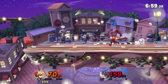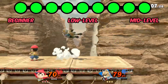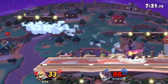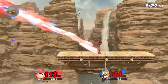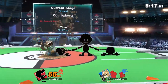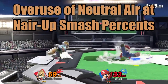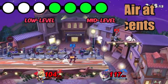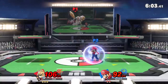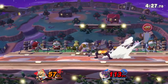Fox mains get a decent reward if they hit a side B, often being able to follow up with an up air which can lead to a kill. However, on block they are punishable, and you're often able to punish the Fox very hard for landing on stage with it. A good idea is to stand on stage without shielding when the Fox player recovers to bait it out — you can often just dash back, forward smash, and land a kill. The same goes for up B; landing on stage with either of these moves is pretty punishable. Neutral air to up smash is a great combo for Fox and a fantastic way to secure early kills, but when you're at that magic percent for it, that's often all the Fox is looking for. You can beat it out with disjointed moves, dash away and punish right before he lands, or use quick out-of-shield options depending on your character.